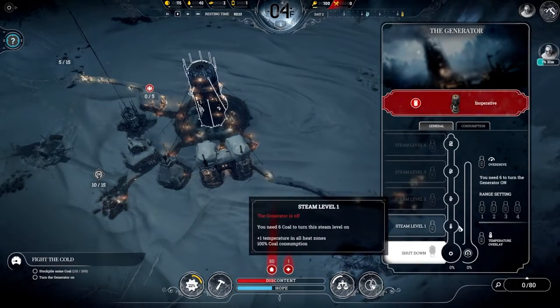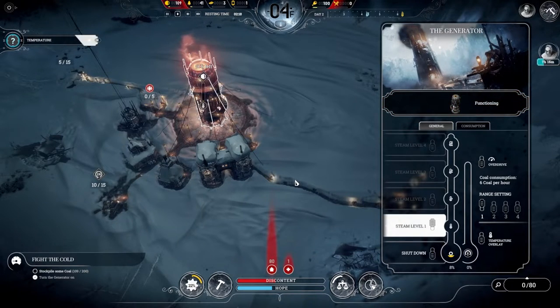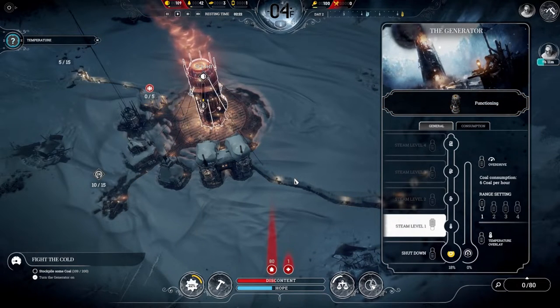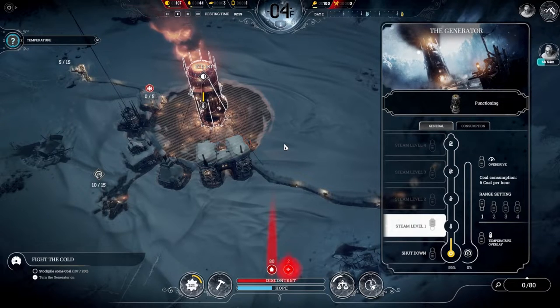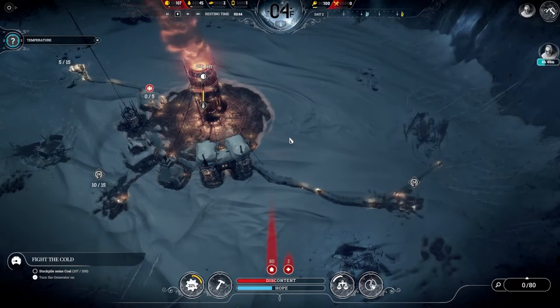Starting on Day 2, remember to turn on the generator around 2 o'clock and leave it on for a couple hours until around 4 in the morning so nobody freezes to death while sleeping outside. So far we're doing pretty good — just two sick people — but we've got 80 homeless and we'll take care of that on Day 3.